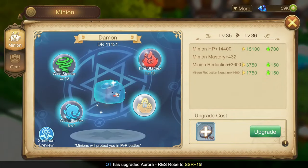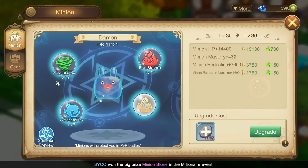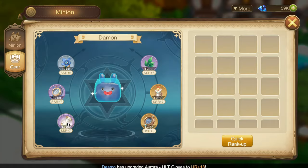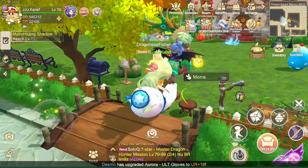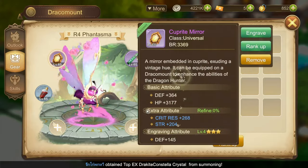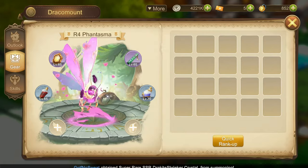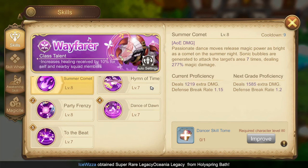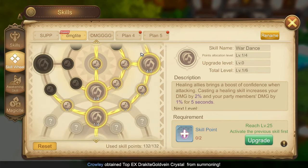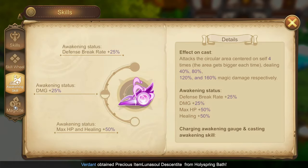Here are my minion stats and gears! Here are my Dracomount stats and gears! Here are my skills — skill wheel for damage, skill wheel for support, and Magisite!